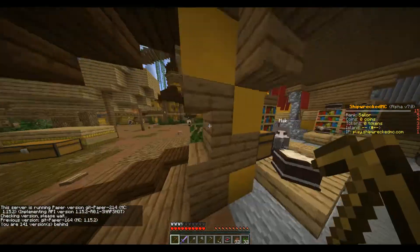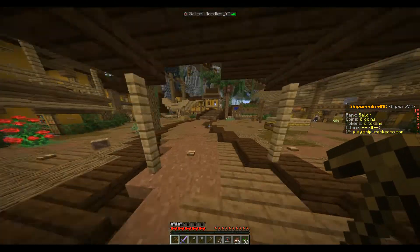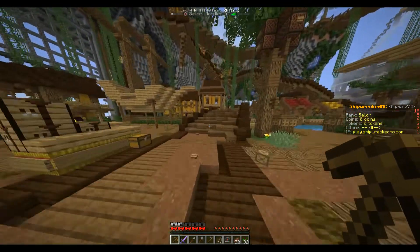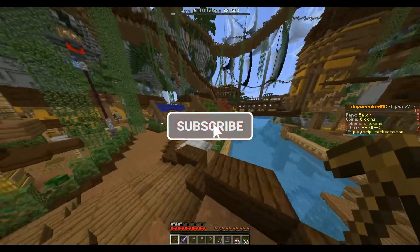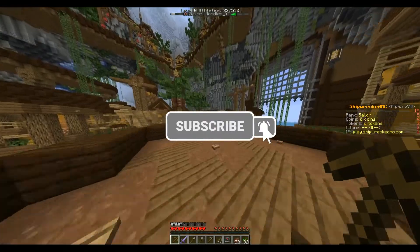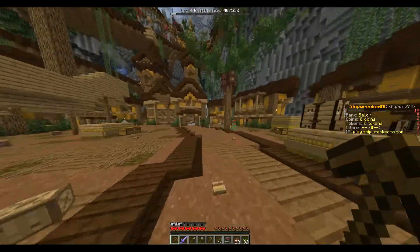Just keep working on that scoreboard effect because whatever you did there was really cool. One thing I would do is add another white line to the bottom just to make it even. Your tab menu is also very nice — it's small and clean with no big text or anything. Maybe put the player count at the top of the screen, I think that may work out a little bit better.